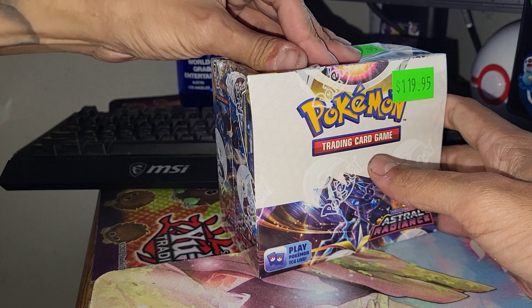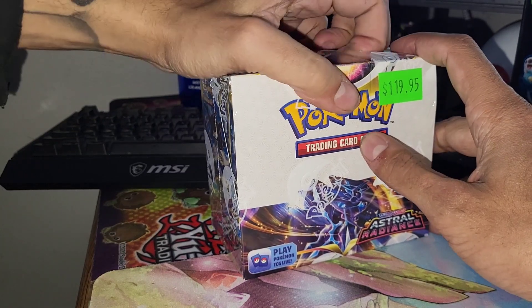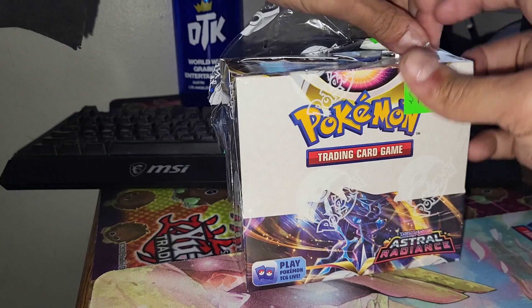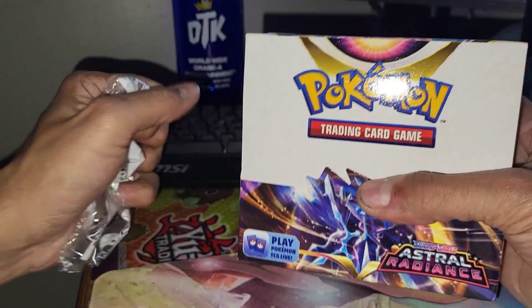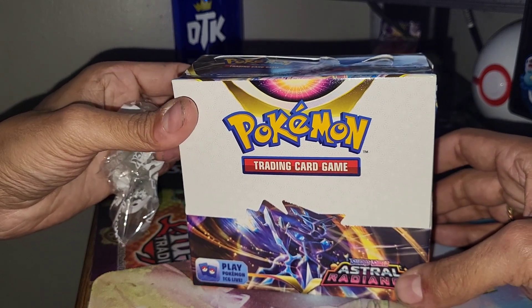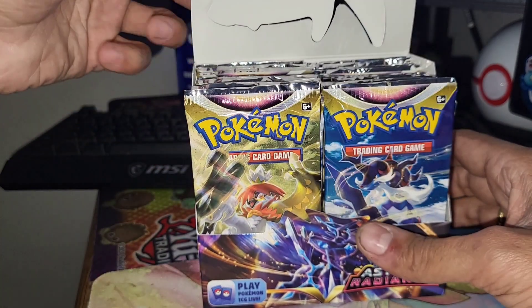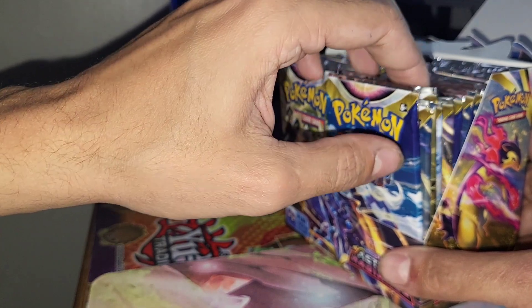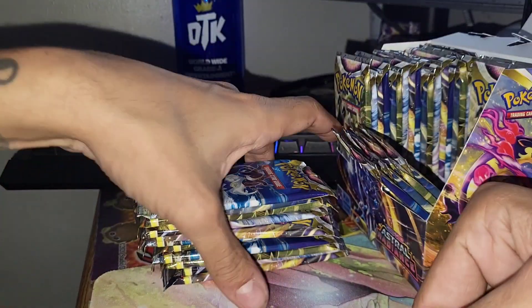There are a lot of dope Trainer Gallery cards I still need other than the Starmie, but that's the main one we're going for. There's a dope Garchomp V Trainer Gallery, the Galarian Birds Trainer Gallery cards, and those dope alternate art cards in the main set — the Machamp, Palkia, Dialga — and I'd really love to pull that Beedrill alternate art too, which I think is gorgeous. I think we're going to make this a three-parter and open 12 booster packs per video.